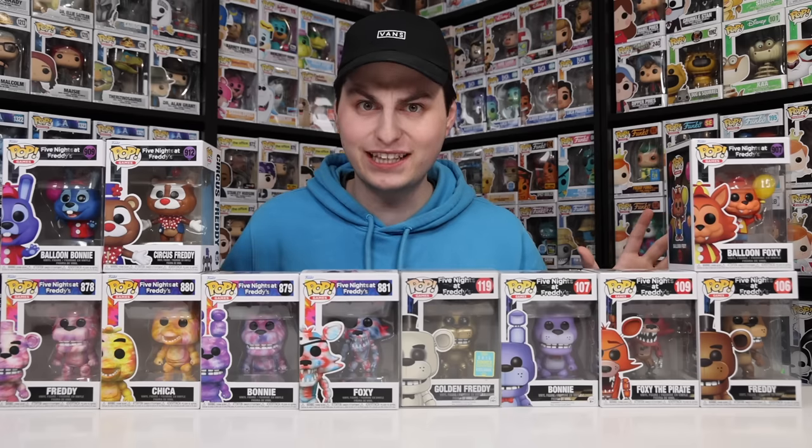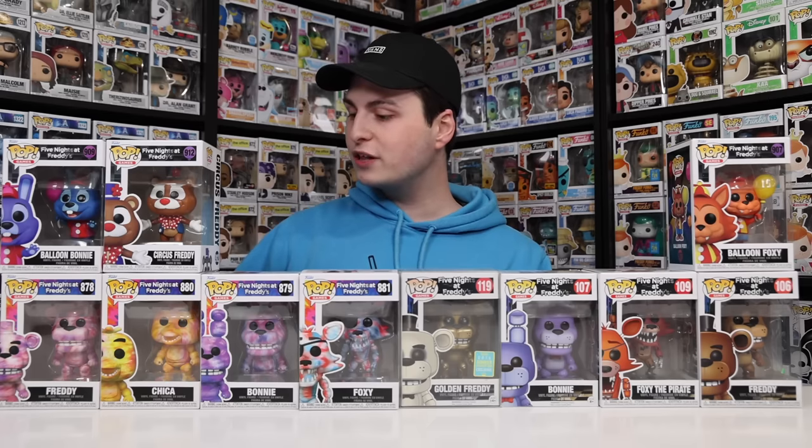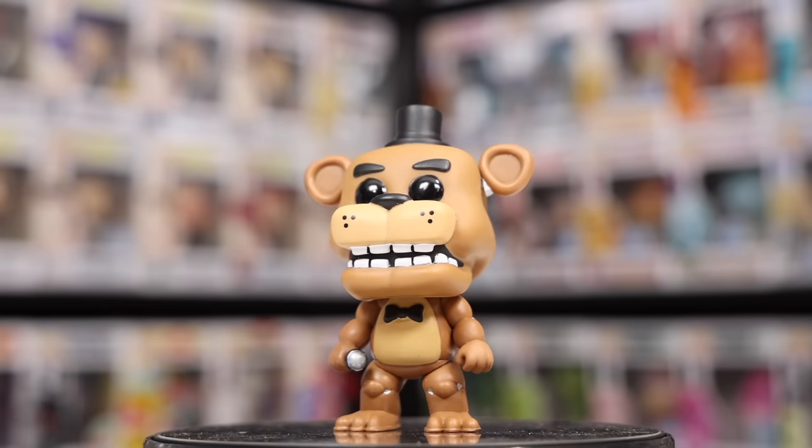Here is the Five Nights at Freddy's collection — I have a good amount but nowhere near a complete collection. I've been trying to go back and pick up older ones since I more recently got into Five Nights at Freddy's, like within the last two years. I do have Balloon Foxy, Circus Freddy, and Balloon Bonnie, and at the bottom I have the entire tie-dye collection: Freddy, Bonnie, Chica, and Foxy. Over here are my originals: Freddy, Foxy, Bonnie, and Golden Freddy. I used to have the flocked version of Freddy Fazbear and got rid of it — I really don't know why, because I would love to have that one today.